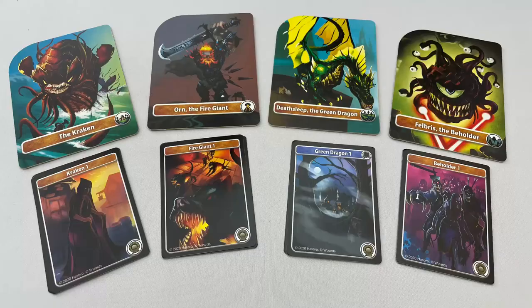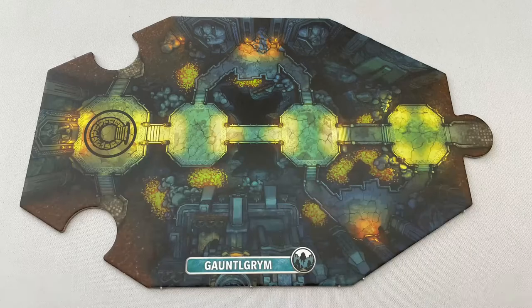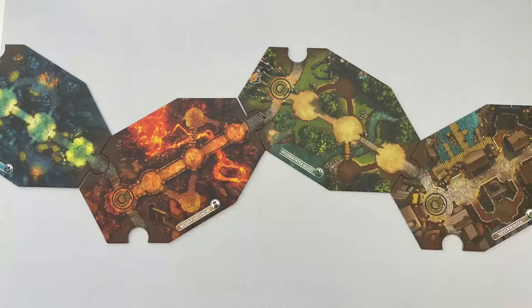On to setup. First choose a journey: pick one of the boss tiles and get the 3 related gatekeeper cards, returning the rest to the box. Get the dungeon board that matches the boss symbol. Each board is made up of 6 spaces: 3 core spaces in the middle, 2 monster spaces to the side, and the gatekeeper space at the end. Put the boss in the stand and place it on the gatekeeper space. Connect the other 3 dungeon boards in any order; the board furthest from the boss stand will be known as board 1.